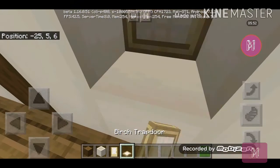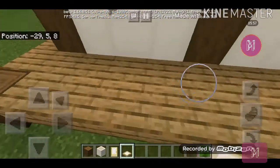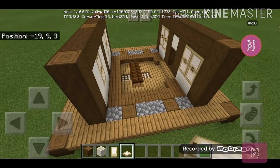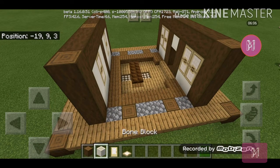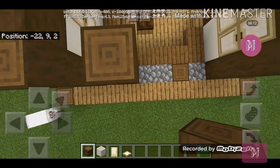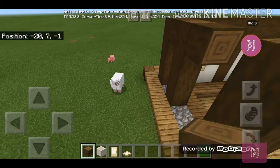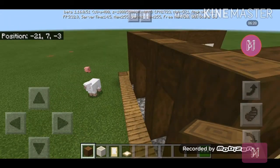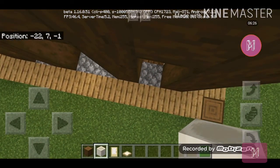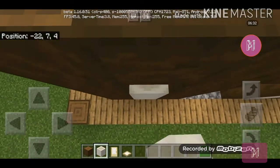Get your birch trapdoor and place it like that. I'm just going to show you this side first and then copy it on the other side because they're exactly the same. Get your stripped spruce log and make the frame again, connect them, then get your bone block and put them like this and cover up the sides.